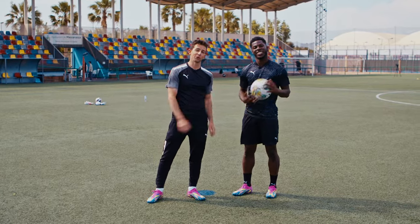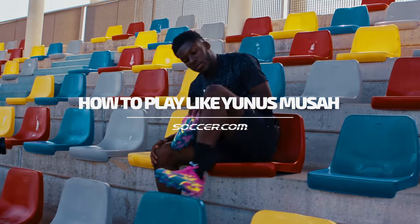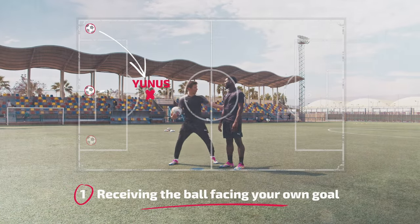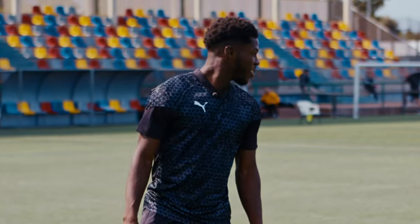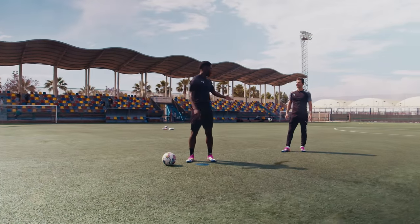This is how to play like Yunus Mouta. First situation: you're facing your own goalkeeper and you're receiving the ball with a defender on your back. So what's going through your mind? I'll play the defender for a second here. Even before you receive the ball, what do you think? I need to know that you're there, and I need to know how much space you're giving me as well.